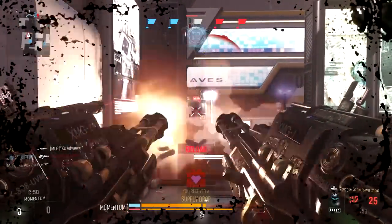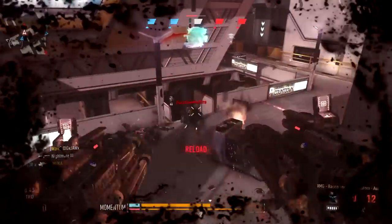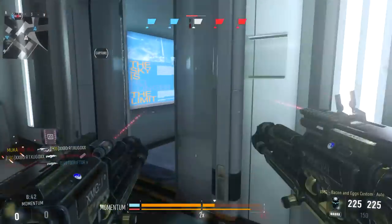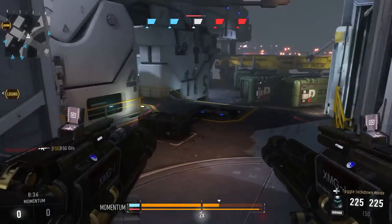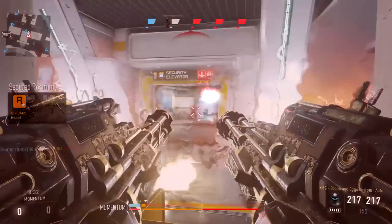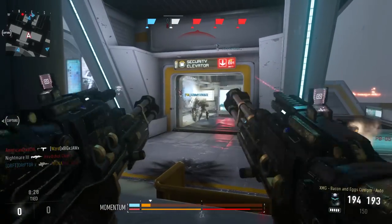I'd also like to note — and I don't have text on screen for this — that for some reason the XMGs actually have body multipliers. You get a 1.4x on the head, which is far higher than most others. You also get 20% bonus damage to the neck and 10% bonus damage to the chest. This doesn't often translate to less shots to kill unless you're shooting them in the head, but it can make a difference at hardcore and at longer ranges.